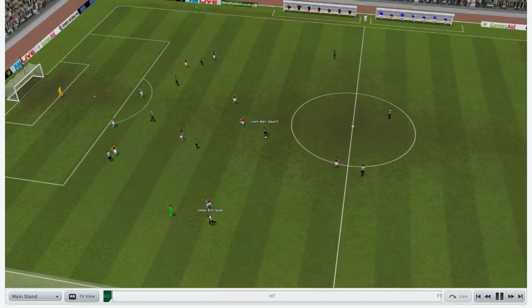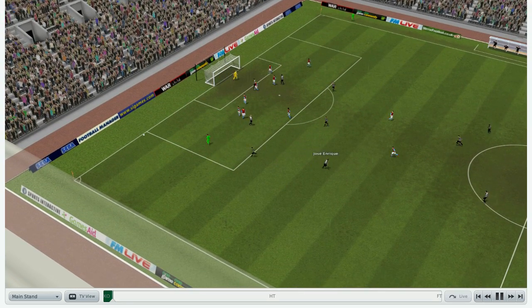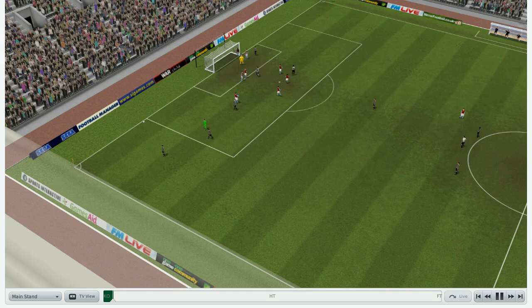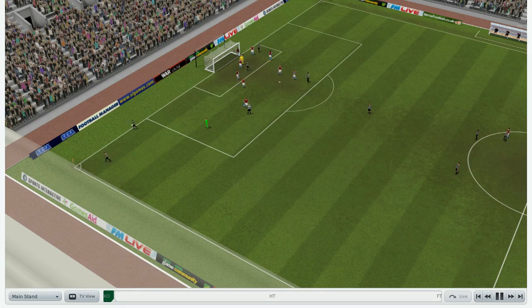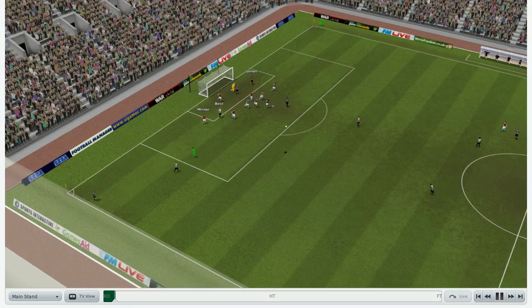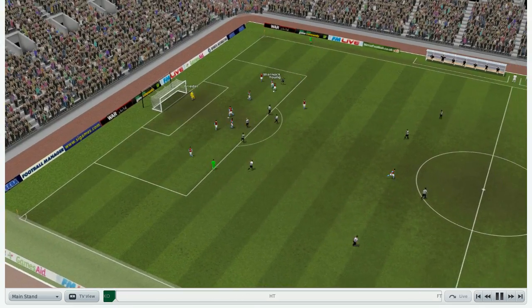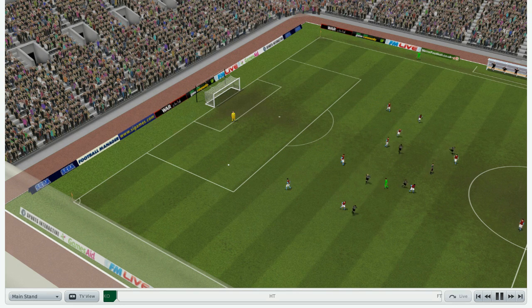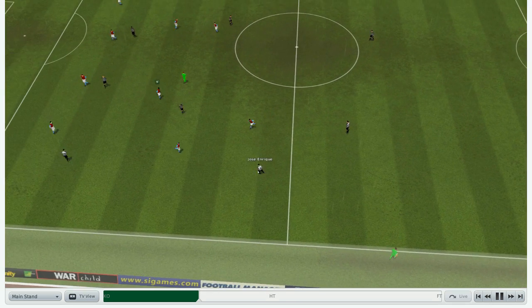They are trying to find space for attacks. Leon Best runs in and tries a shot, but it's deflected off one of Aston Villa's players. I can see raindrops in the game — pretty cool. David Bentley tries a long effort from within the box, but Brad Friedel did very well by parrying the ball away. We are still having possession, and Newcastle is looking good.